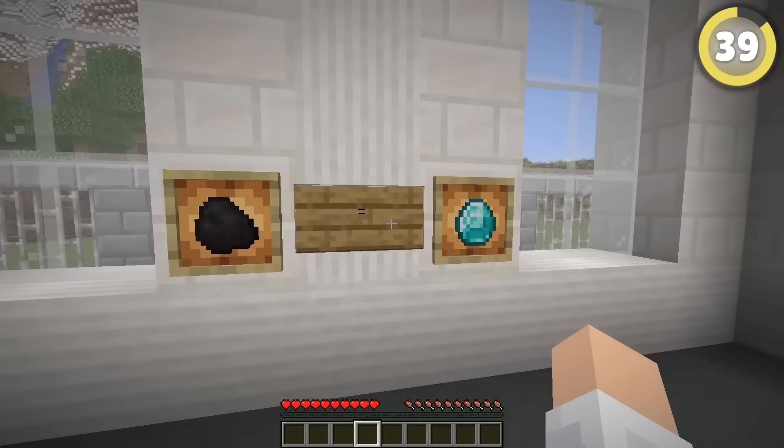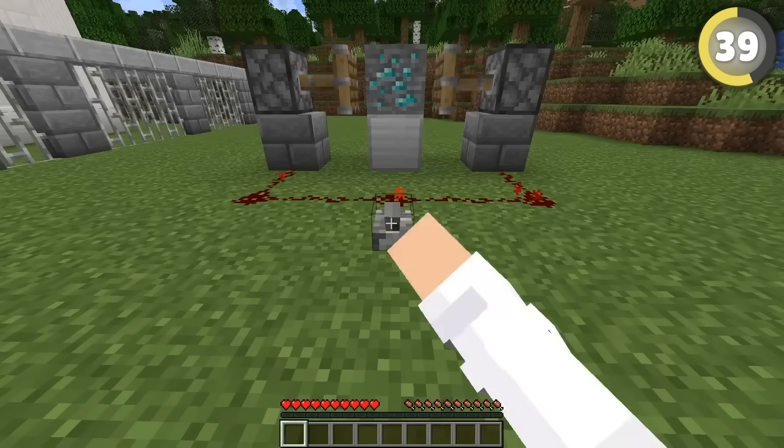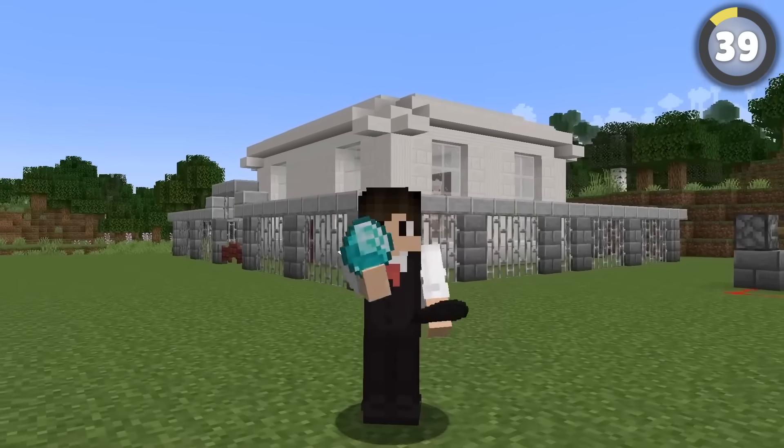In real life, people think coal and diamonds are both made out of the same thing, meaning if you apply enough pressure — like with a piston — you can literally turn coal into diamonds. Surprise, surprise, it doesn't work. Probably because it's not even true in real life — it's a myth there too. Double busted.